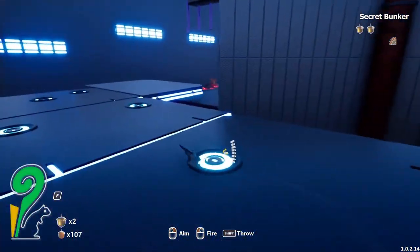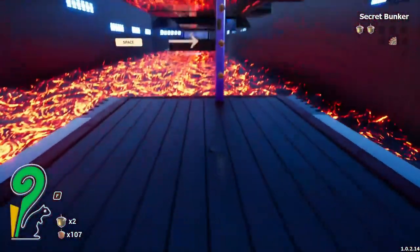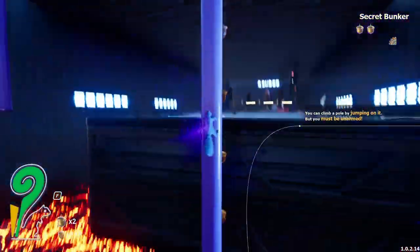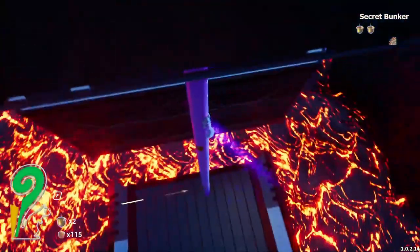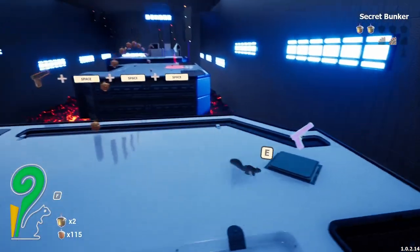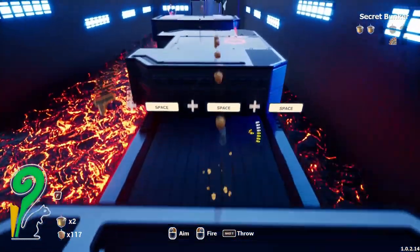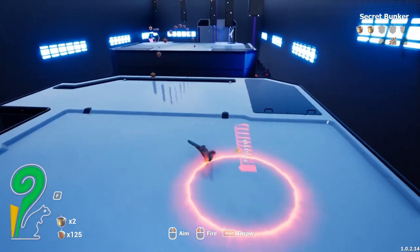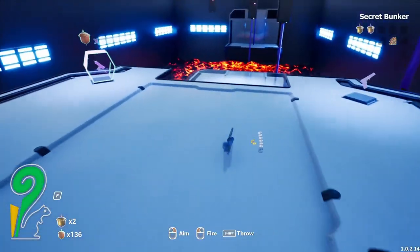Now we gotta ditch our gun and then we gotta climb here. Now they want you to use the gun to jump like I did earlier. Use space, jump, space, and then get across like that. This is gonna be another big mechanic for the game to get places.